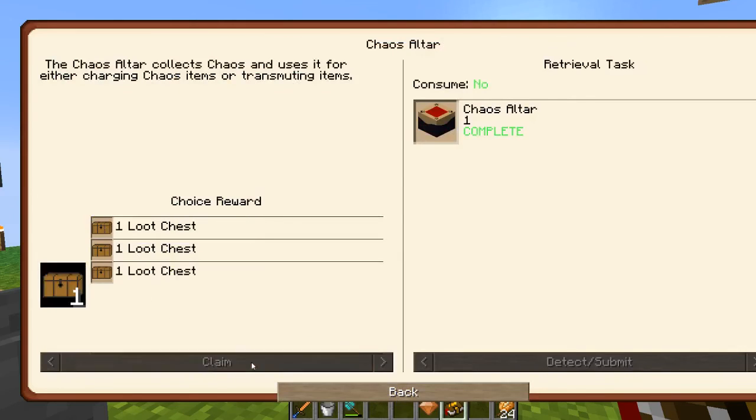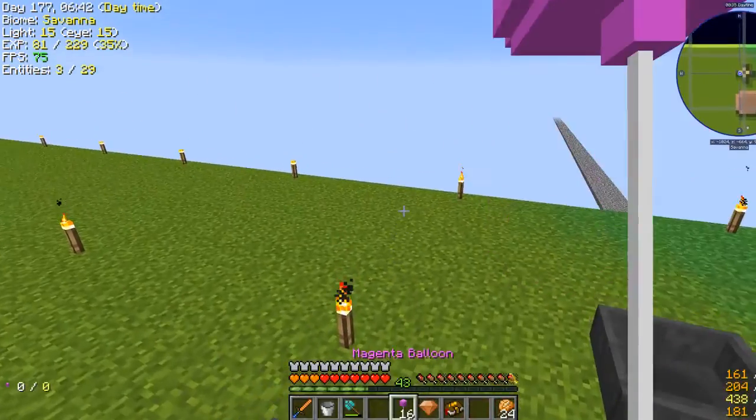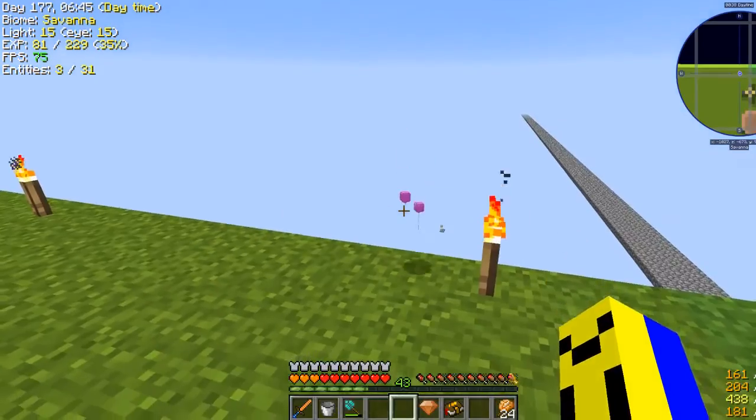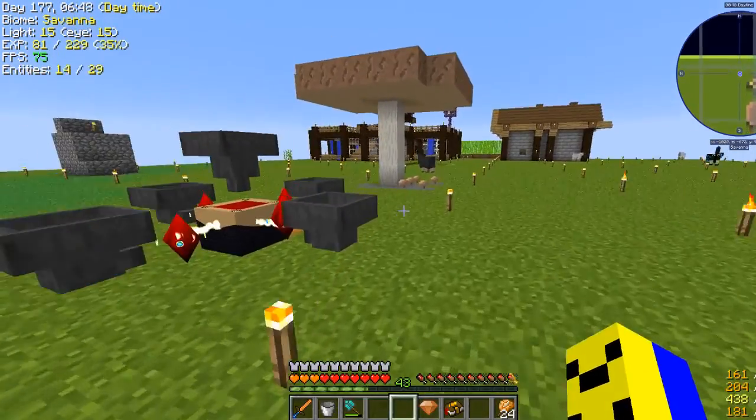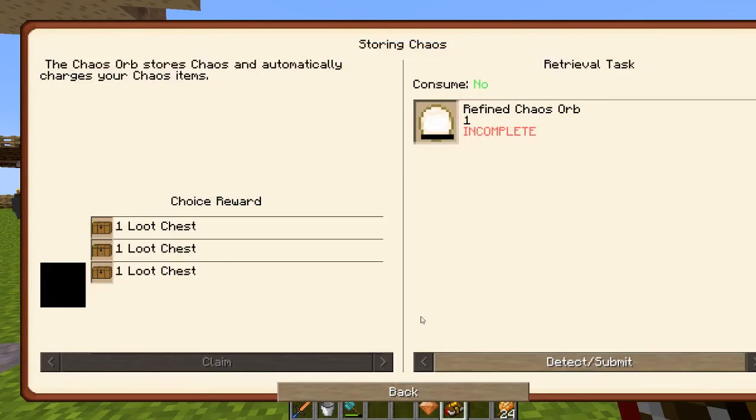We can also claim that quest because I didn't do that. And magenta balloons — oh boy. I love magenta balloons, they go really great for throwing into the void. That makes more sense.